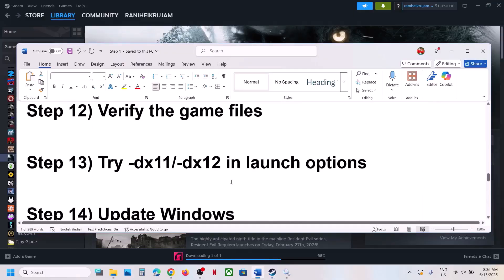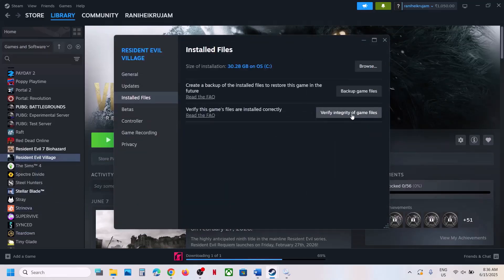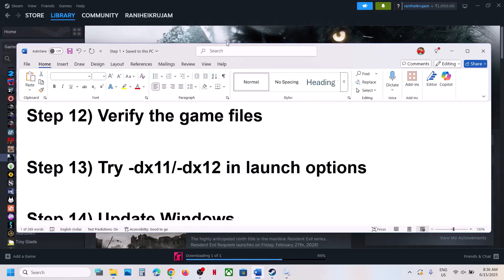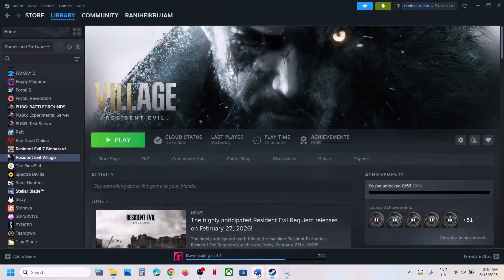The next step is to verify the game files. Right-click on the game, select Properties, go to the Installed Files tab, and click Verify Integrity of Game Files. Once verification is 100% complete, launch the game. If that doesn't work, try adding -dx11 in the launch options. Right-click the game, select Properties, and in the Launch Option field type -dx11. If that doesn't work, try -dx12. If neither works, remove the launch option and follow the next step.